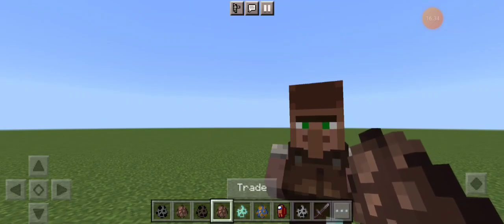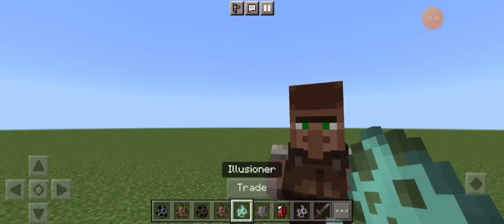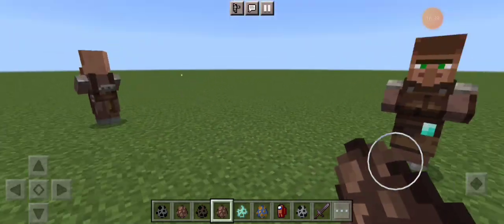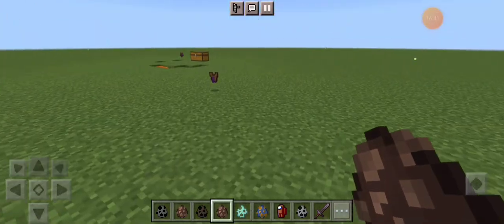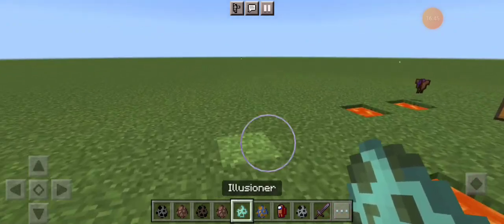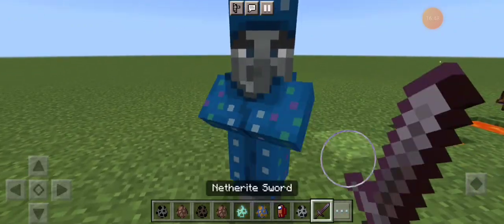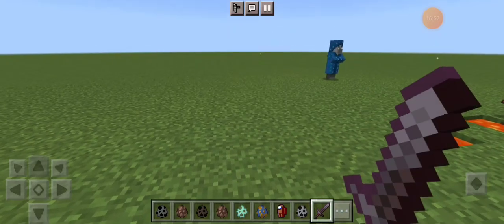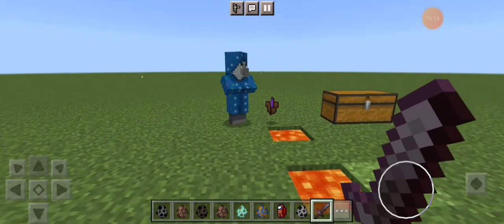Villager Armorer — whoever made this mod, it's brilliant. There's already a Villager Armorer in vanilla Minecraft and I'm sure there is a Villager Priest too — I might be going crazy but I think there is. Then: Illusioner! Oh my god!